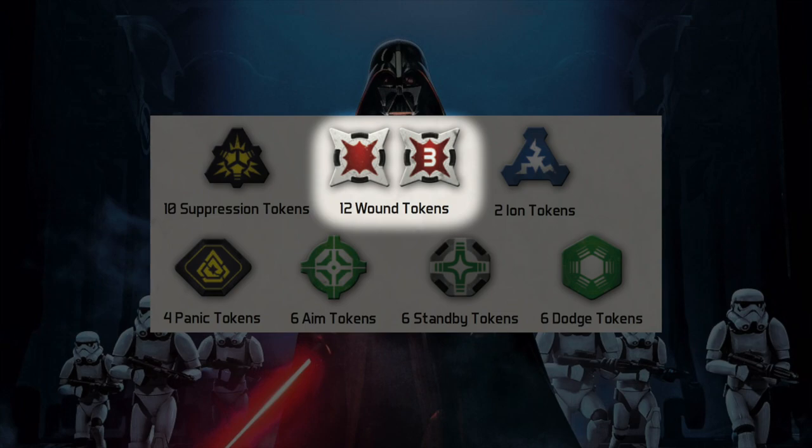Over here we've got your standard wound token. There's both a one-wound token and a three-wound token. You'll use those to mark the number of wounds your larger units, such as the AT-RT, have taken over the course of the game.